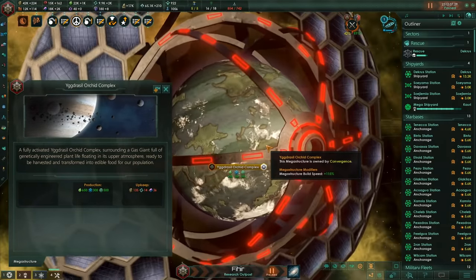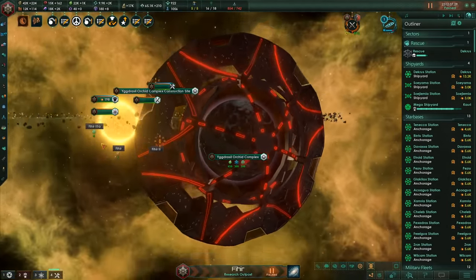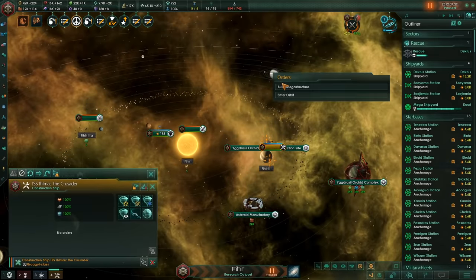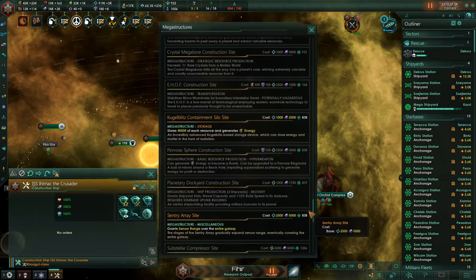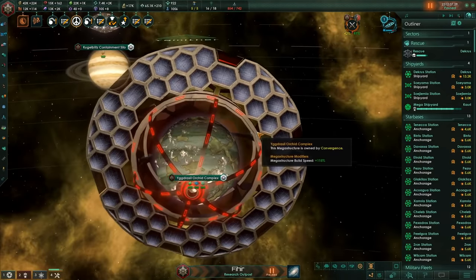Here we are, the orchid complex. This is going to feed the entire galaxy once I have every organic safely in Rescue. And I'm building another one just in case — we're probably going to build even more than that because we're going to have a lot of populations eventually. Plus, I kind of just like building them because they're absolutely gorgeous. In my opinion they are the prettiest thing in the game. Look at that lovely food.